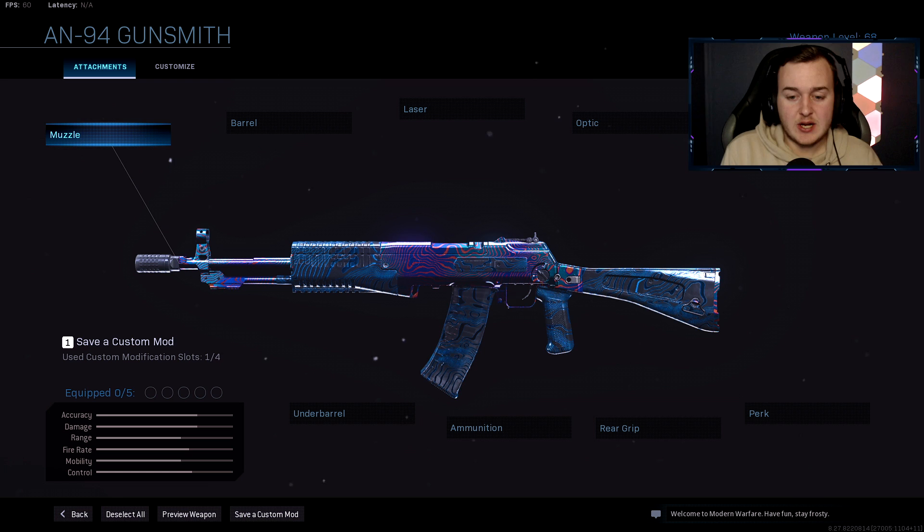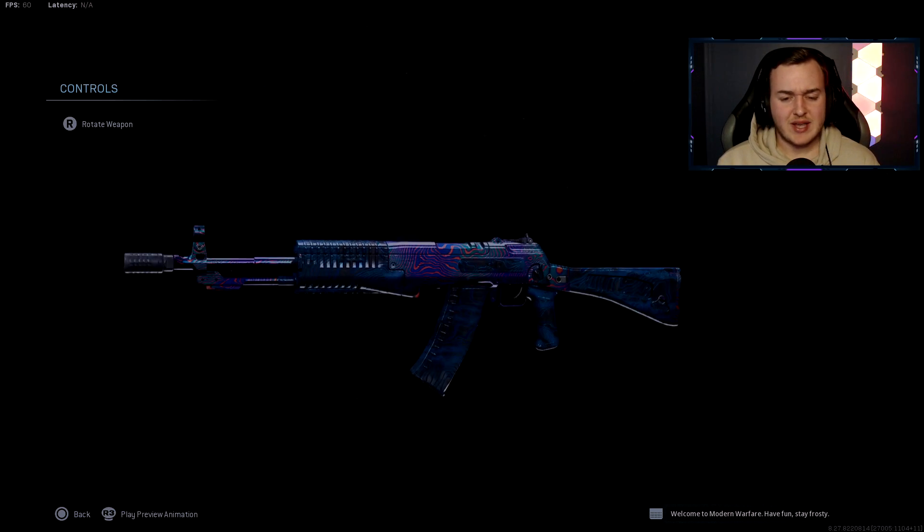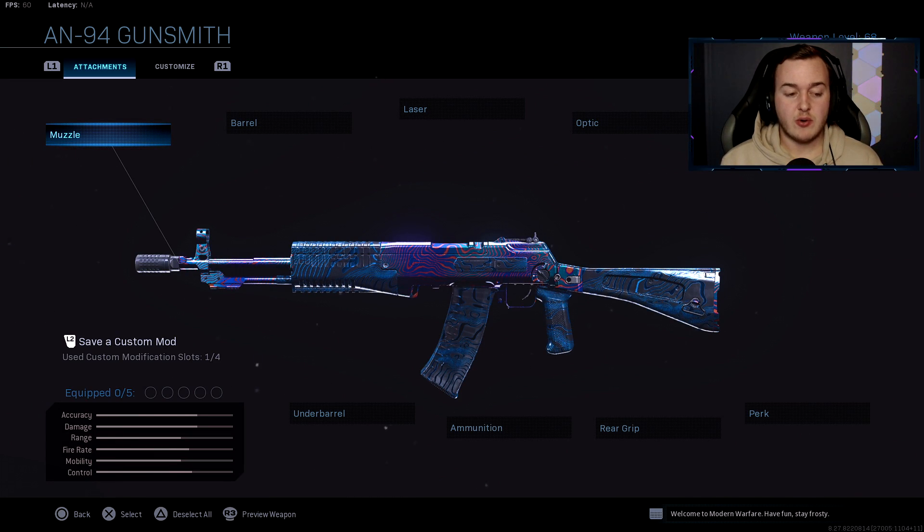Let's get straight into the class setup. This class setup is kind of dumb — it's stupid overpowered, that's how good it is. The A94 is just incredible. I really haven't been using it much, which is why I'm showing you my top secret classes. Let's go ahead and get straight into it.